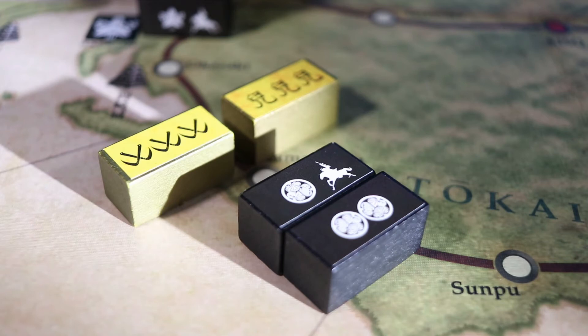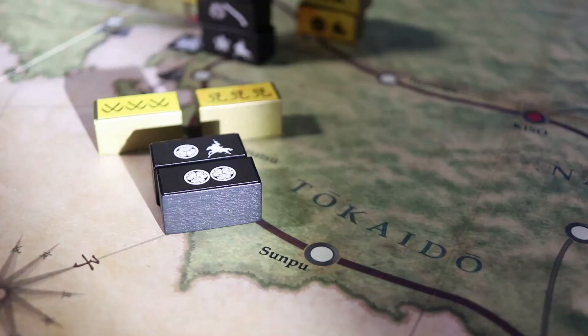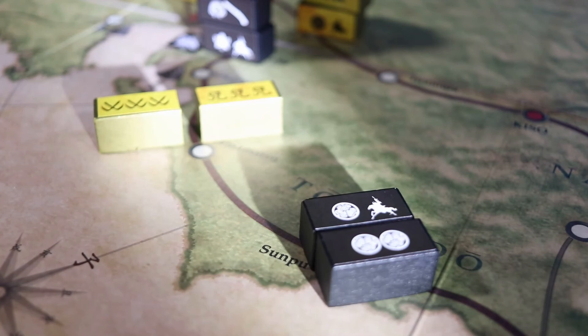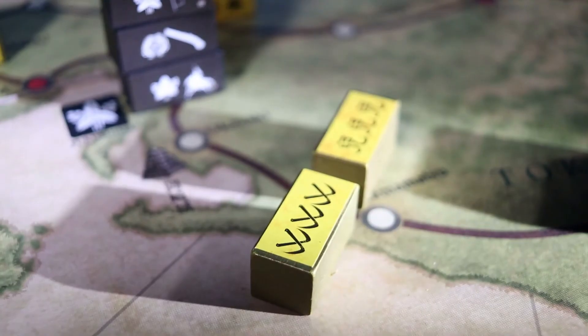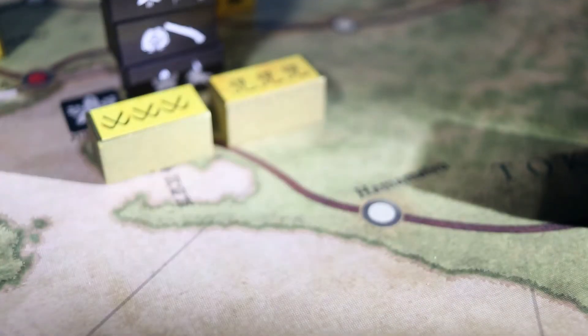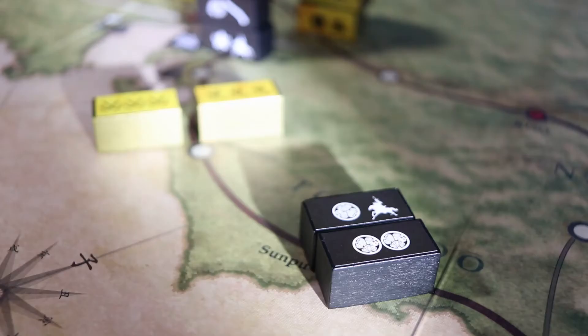All lost blocks are removed from the game. The remaining blocks of the loser must retreat to an adjacent location. The size penalty does not apply to this type of movement. The attacker must retreat to where at least some of the blocks came from, or if not possible, then another suitable location. The defender must retreat to the location where the enemy did not come from, and where no enemy units are present.